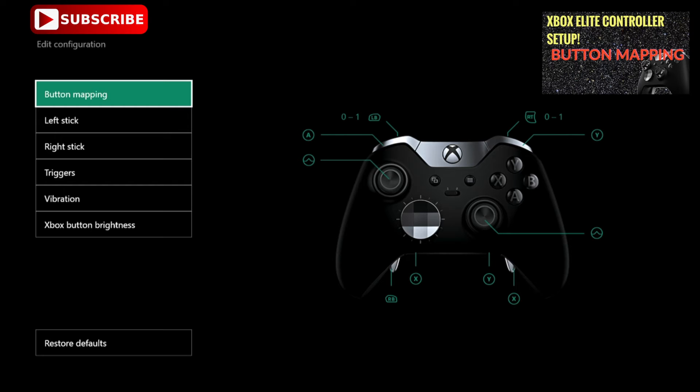Then I put the Concussive Blast ability on the lower left hand paddle. Since using the Barrage Ultimate requires you to hover in the air while still being able to aim, I decided to put the Ultimate on the right bumper. This makes it easier to rain destruction down on those motherfuckers.